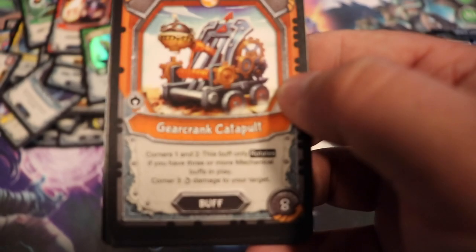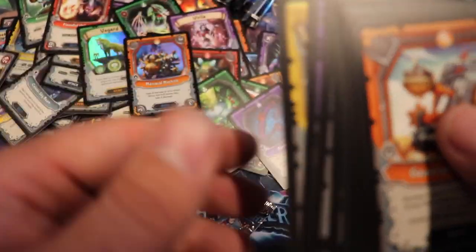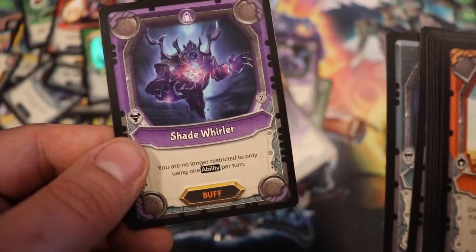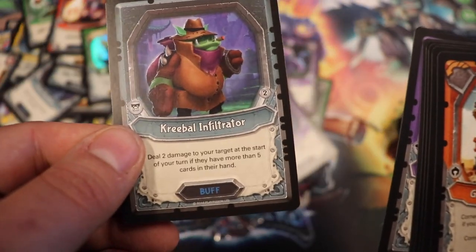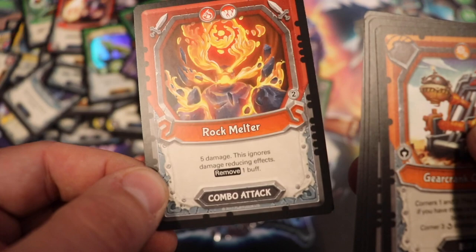I just realized I dropped three packs on the floor total — those will be the final three and they will be the best packs of all time, calling it right now. Our foil is a Maniacal Machine, then we have another rare hero — Selenny. A Shade Whirler, Creble Infiltrator, Abyss Tentacle, and the rest are common.